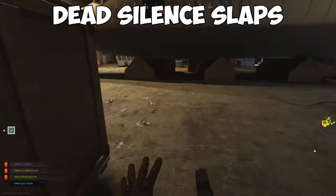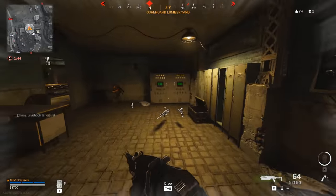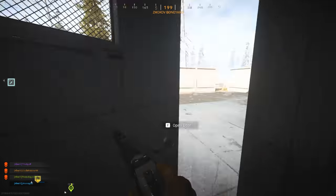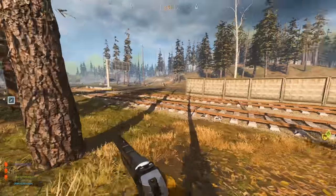Dead Silence is my favorite field upgrade because of the many uses it can have. Dead Silence, as the name suggests, makes your footsteps quieter for a short time with a little added speed boost. This can be used to sneak up on unaware enemies or to make sneaky escapes without having to slowly crouch around to get away quietly. It's also great for when you need to outrun the gas.